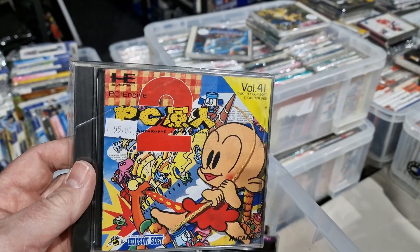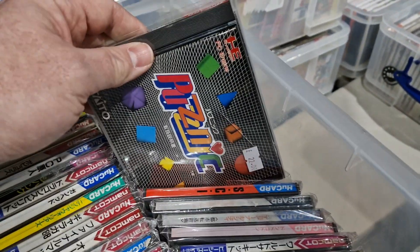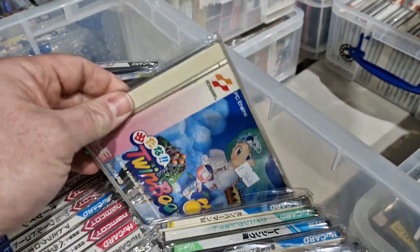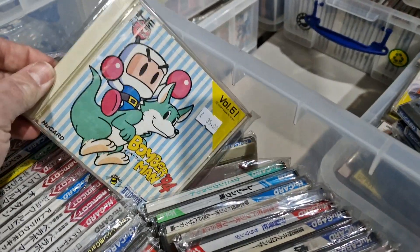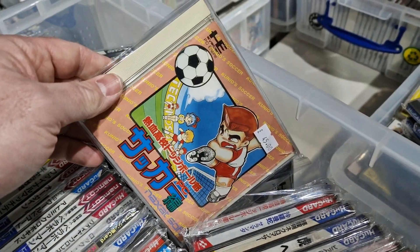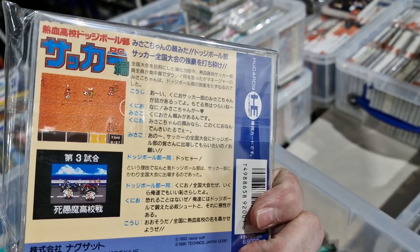PC Engine 2. Another Strip Fighter. Bonk's Adventure - absolutely essential, brilliant game. Plastic Twinbee - classic shoot em up, good laugh. Bomberman '94 - this was the last one that came out on the PC Engine. It's quite rare. This is the Niketsu soccer game, but the HuCard version is really quite rare - the CD-ROM version is quite common.